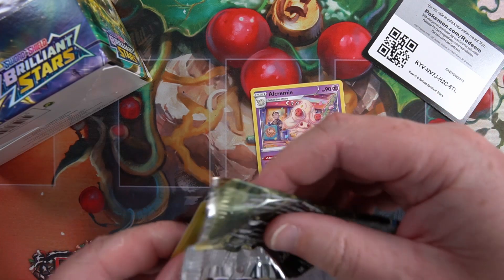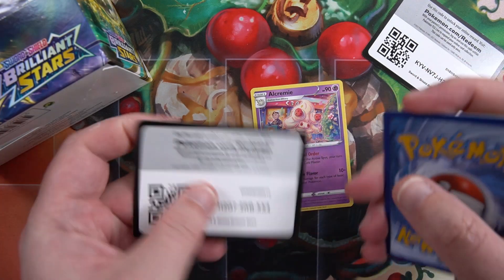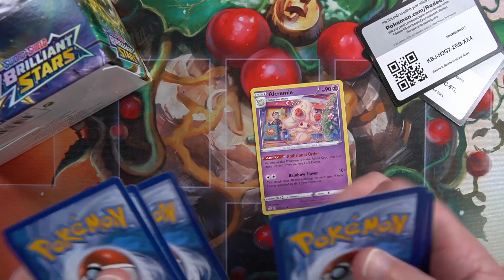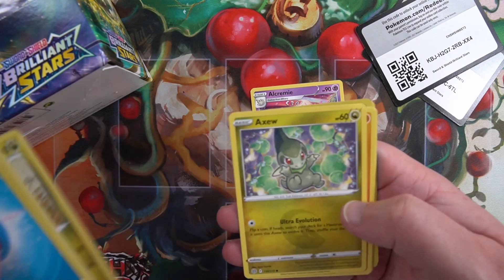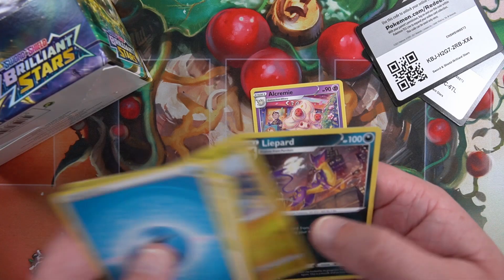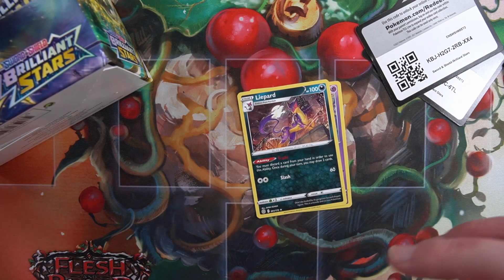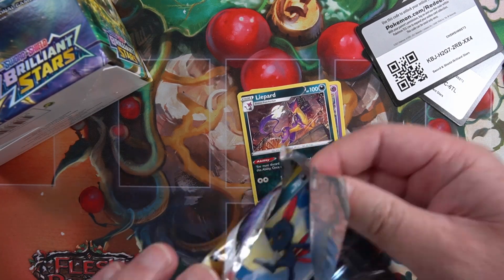I think the Charizard is obviously the big hit for the box. That was a white code card so no hits I think for this one as well. Energy, Weevil, Snorunt, Denny, Lopard - nothing. Two packs, no shiny cards. Will it be this one?